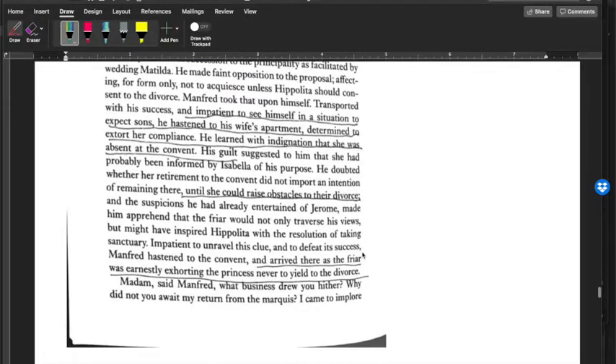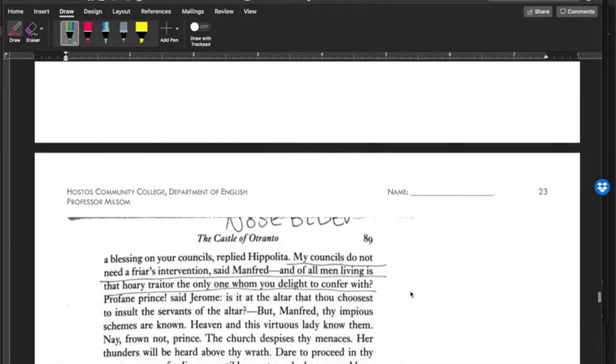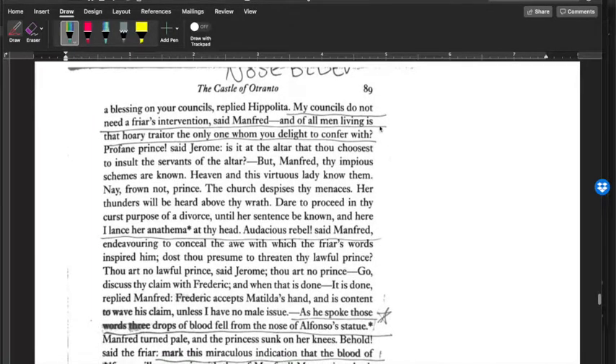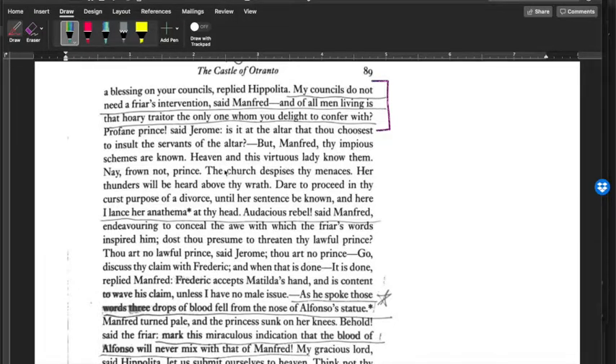Then Hippolyta shows up. Manfred asks: 'Madam, what business brings you hither? Why did you not await my return from the Marquis?' She replies: 'I came to implore a blessing on your counsels.' Manfred: 'My counsels do not need a friar's intervention. Of all men living, is the hoary traitor the only one whom you delight to confer with?' Father Jerome is there and says: 'Profane prince, is it at the altar that thou choosest to insult the servants of the altar? Thy impious schemes are known — heaven and this virtuous lady know them.' Jerome is implying that Hippolyta secretly knows what's going on.